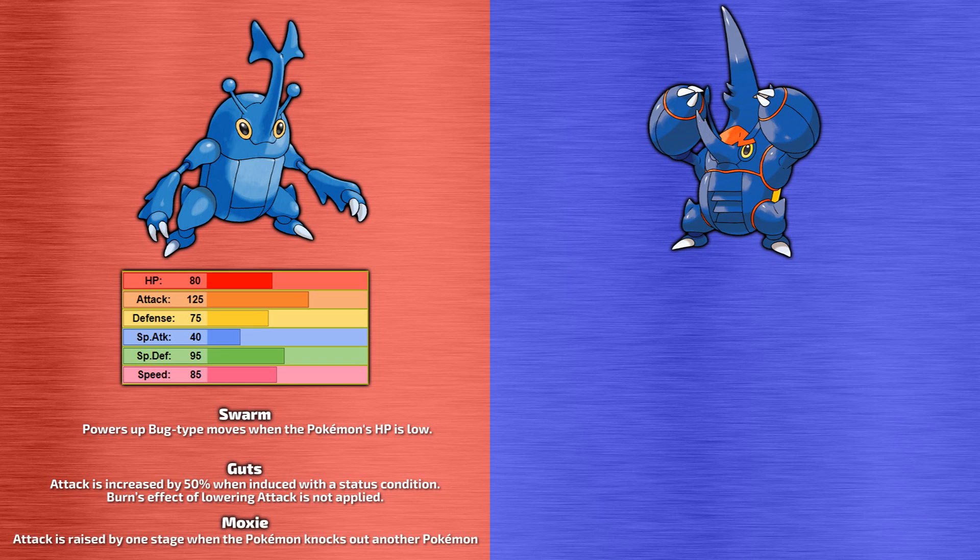Its hidden ability is Moxie, which increases Heracross's attack stat by one stage each time it knocks out a Pokemon. A lot of people see success with this ability by combining it with a Choice Scarf, thus allowing Heracross to move first and KO its opponent easily, then receiving an attack boost so it can dispatch the next opponent even quicker until all opponents are left laying.